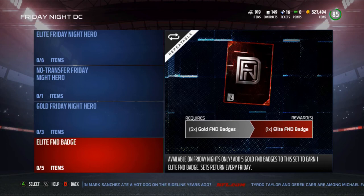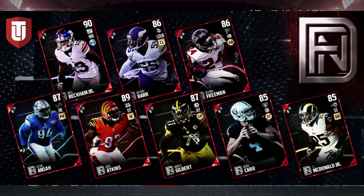Now the more important thing — the elites. Starting at the lower end: TJ McDonald Jr., 85 overall strong safety; 85 overall Derek Carr, whose stats will probably look similar to the Kurt Cousins and Alex Smith team heroes we already have; 86 overall Devonta Freeman; 87 overall right tackle Marcus Gilbert; 86 overall Anthony Barr — should be interesting to see his stats, he could easily be the second most expensive card depending on speed and ratings. Then there's 89 overall DT Geno Atkins, 87 overall Ziggy Ansah.